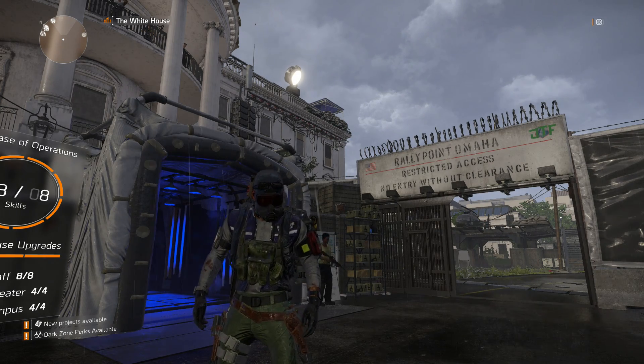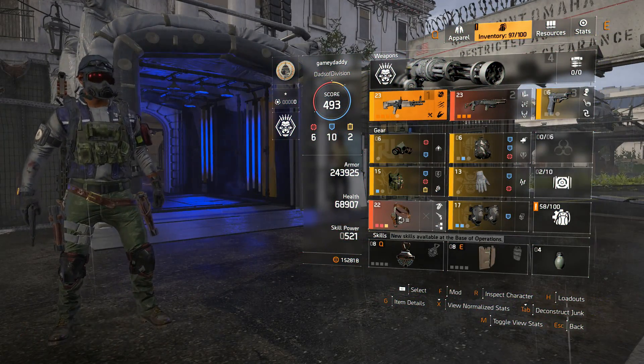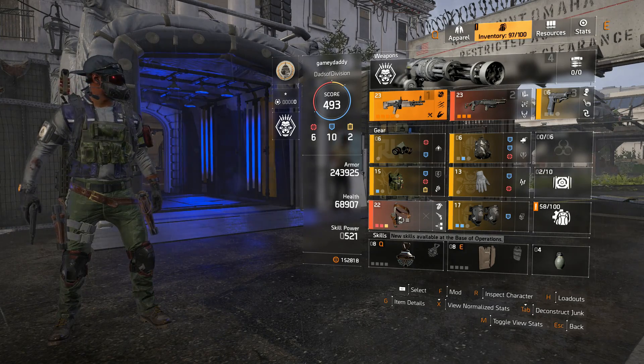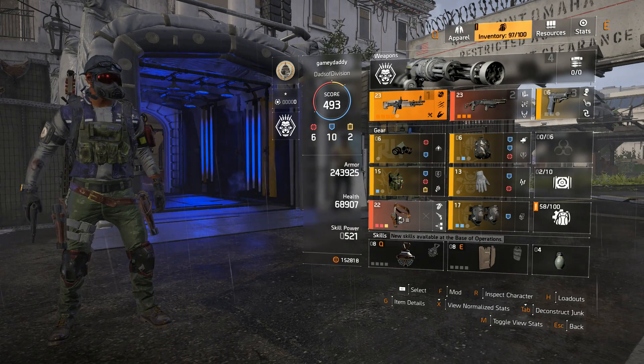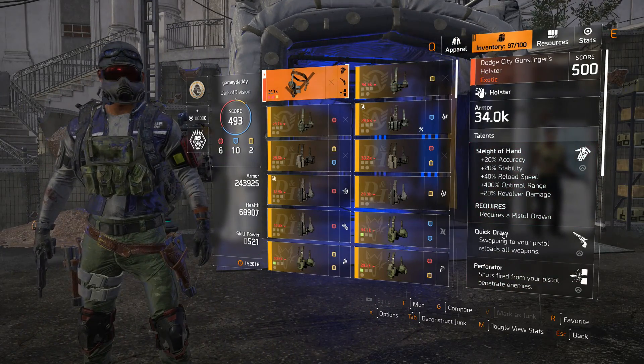In this video, I wanted to compare one of the talents — one of the exotic talents from this holster — with another exotic talent that's also available on another item within the game. The talent I wanted to pick apart is the Quick Draw talent.